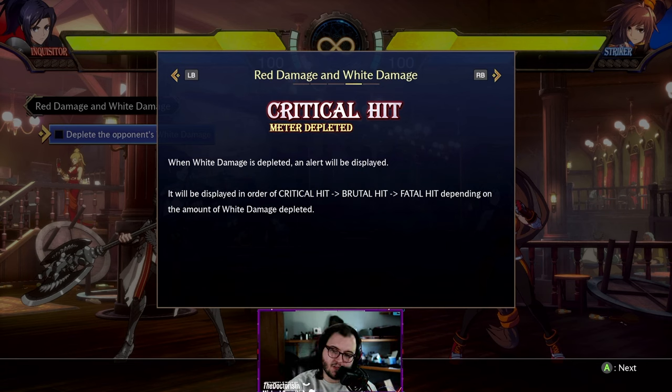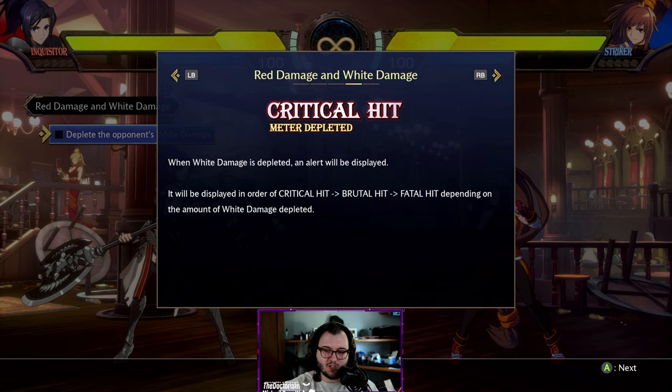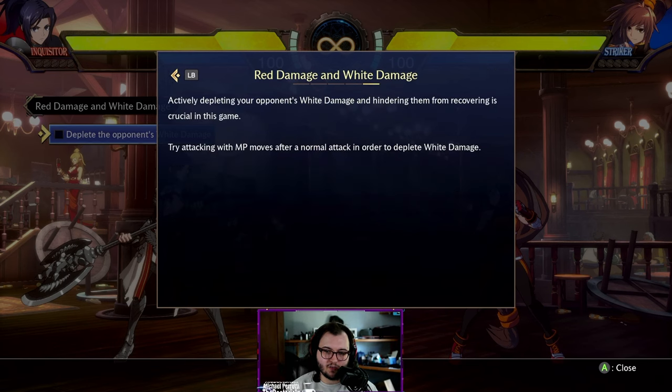When white damage is depleted, an alert will be displayed — critical hit, brutal hit, or fatal hit — showing how much white damage was depleted. I want to know the values behind those because every character has a different health value. If it's like 100 damage for critical, 200 for brutal, 300 for fatal, that's still useful information — it lets you mentally gauge how much damage your combo is doing without having to remember from training mode.